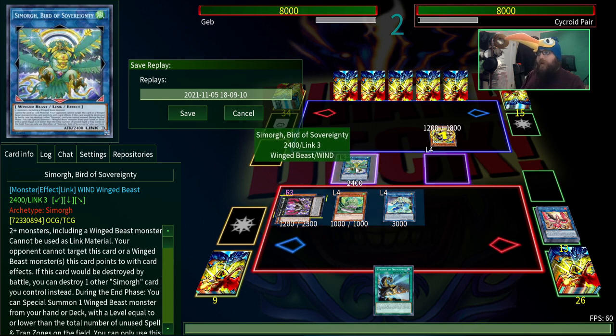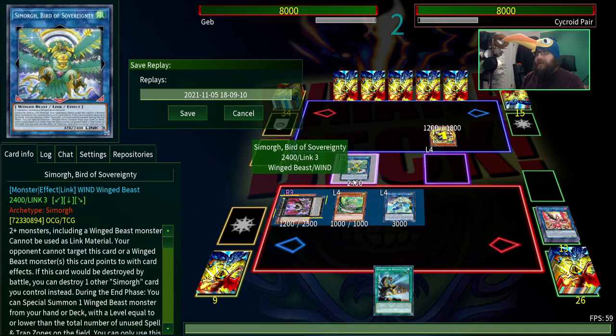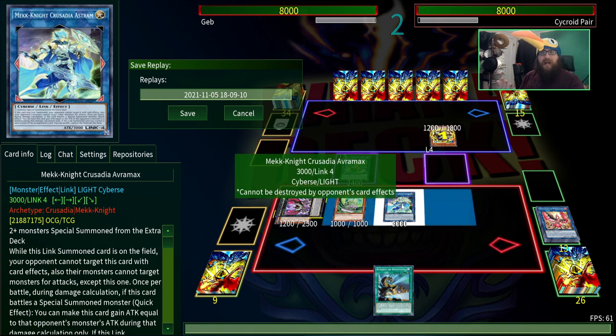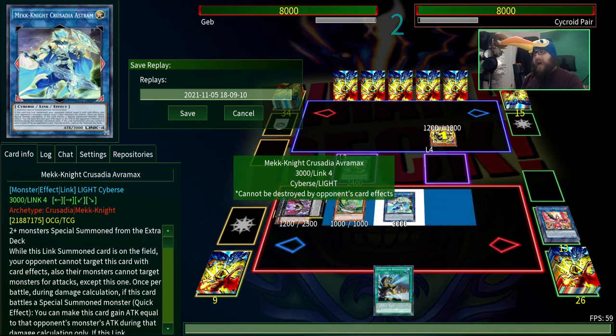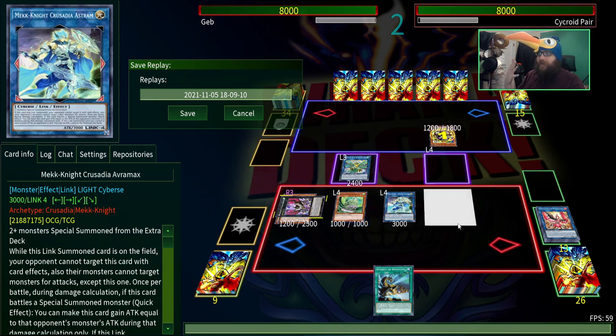Simorg says your opponent can't target Winged Beasts, so neither the Barrier Statue nor Avramax can be targeted. Avramax by itself can't be targeted by card effects. So your opponent can't target anything, can't special summon monsters except for wind — and there are very few wind decks. And if they want to try to run over Avramax by battle, Avramax says your opponent can only attack Avramax, and if a special summoned monster attacks it, it gains attack equal to that monster's attack. It's just an absolutely brutal lock where if you don't have Dark Ruler No More to blanket negate everything, or Forbidden Droplet to negate without targeting, you're just kind of doomed.